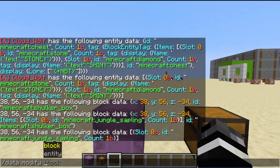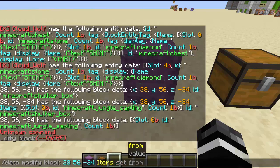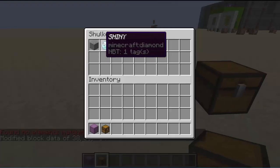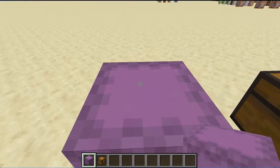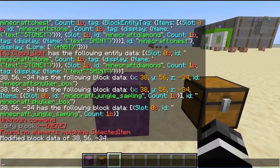So data modify block — we are going to modify that block's items. We are going to set it to be from entity me, selected item dot tag dot block entity tag dot items. So you're copying my selected item's tag dot items list onto the shulker box's items. Now if I hold this and do that, I have the shiny and the stony in there. Perfect. It's good to have one shulker box at one set location that you always manipulate for player inventory manipulation, for best efficiency — instead of placing one and then doing stuff and then deleting it every time. So we're just going to make this our set one.